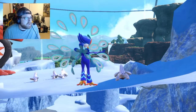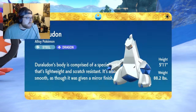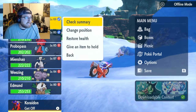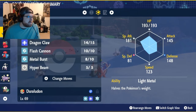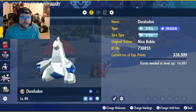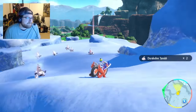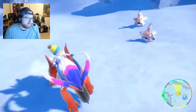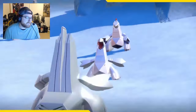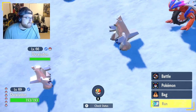Shiny Duraludon! Let's go ahead and take a look at him right away — it's a beautiful Pokemon. Let's go ahead and add it right to the party, send you to the box. Level 69. Funny number. With Dragon Claw, Flash Cannon, Metal Burst, and Hyper Beam. Super sick shiny — I just barely noticed the white tip on the head. As you guys noticed, I went past it and I was like, wait a minute. But there he is. Shiny Duraludon. Let's go ahead and throw him into battle.